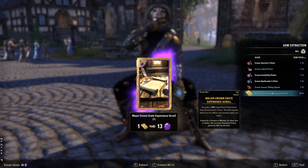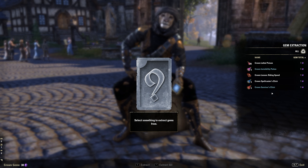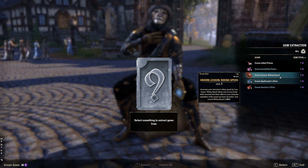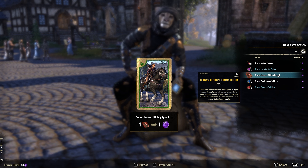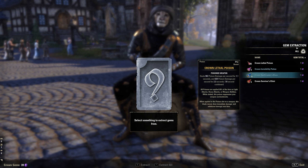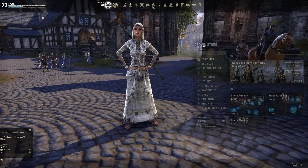Restoration Potions are really good but I'm not that bothered right now, so I'll extract those for two gems. This experience scroll I just don't want, so I'll extract that one too. Also this riding lesson — don't get excited, it's only one increase, whereas when you buy riding lessons from the shop you get 10 increases. So it's not a very good use of money. I'll get rid of that one.